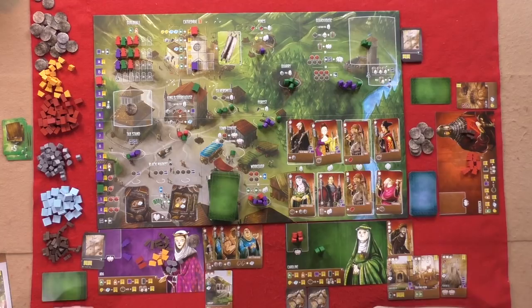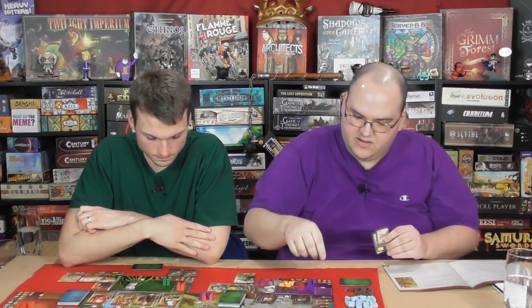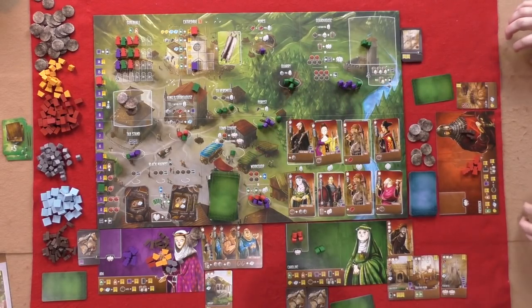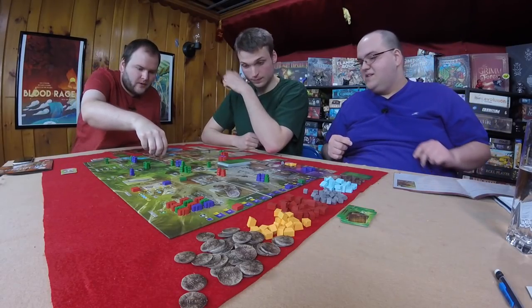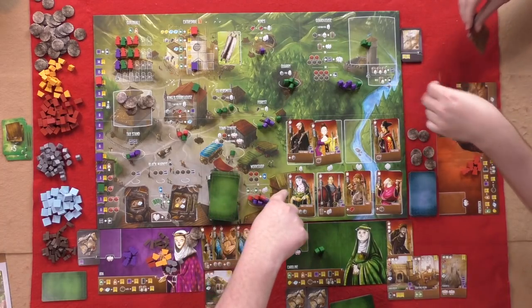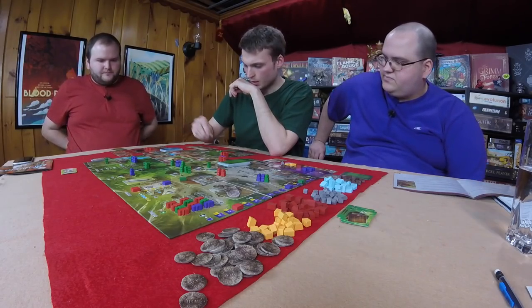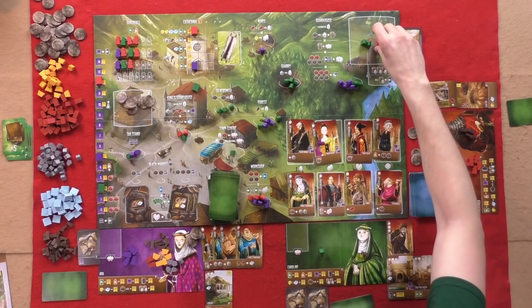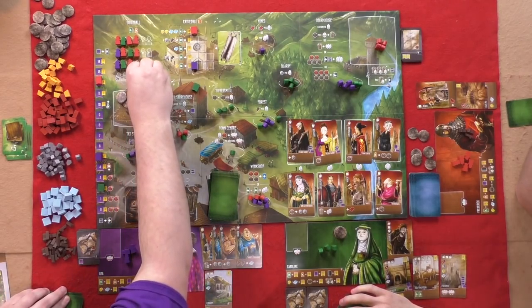Graham goes to the king's storehouse and takes multiple actions: takes his two guys back, pays off both his debts paying six to supply. Both debts are flipped and he immediately gets two virtue back. Dee goes to the workshop to get a miner apprentice — pays two to tax, using three workers to go three columns in. Graham takes four silver and his guys back from Will.